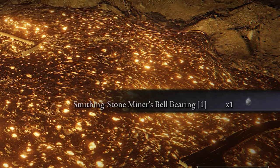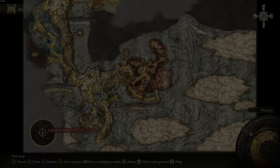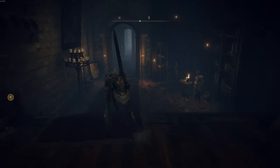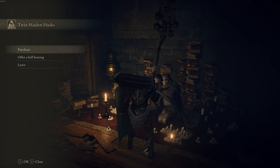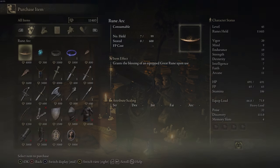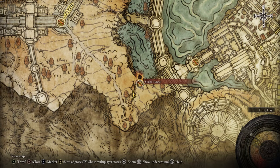Then you'll receive the bell bearing. After that, you can go back to the Table of Lost Grace and make your way right over here, give them the bell — and there it is. Now you can purchase as many smithing stones as you want.